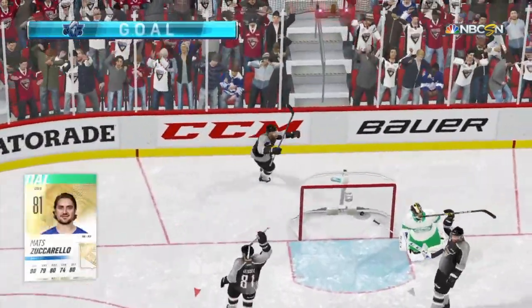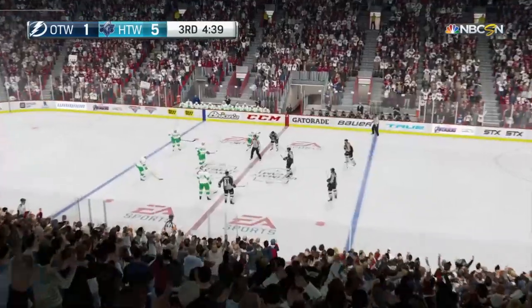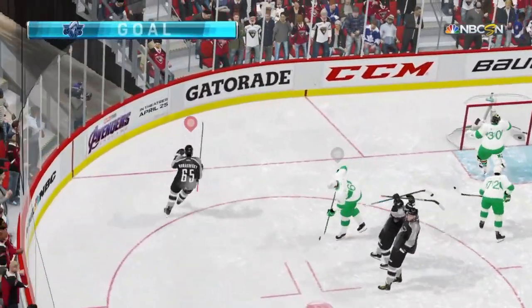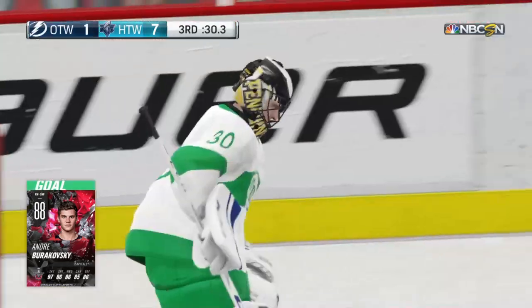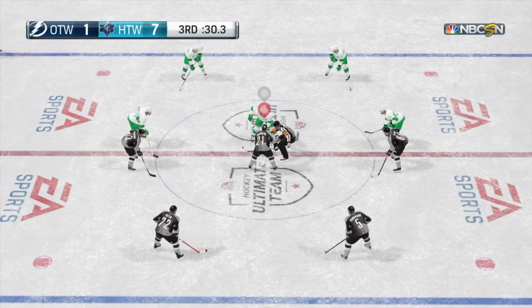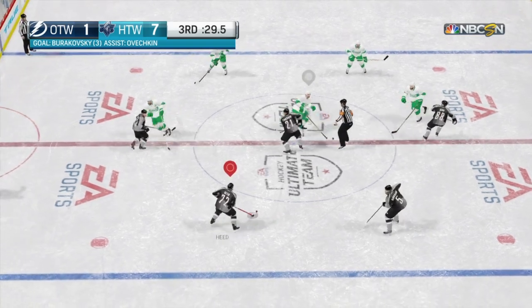Zuccarello! See — I didn't put in the 96 overall and he gets a goal anyways. No need for it. 5-1. Burakoski! Let's go — in his debut, he gets the hat trick. And that's going to give us that extra player pack. You never know what we can get in there. That is huge for us. I'm happy. If we get one more, we can get that special 80k pack. Let's go for it!